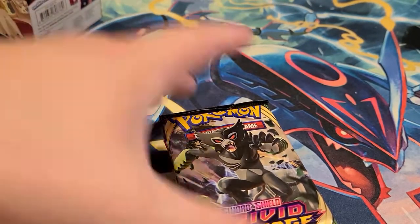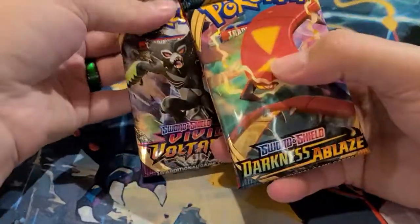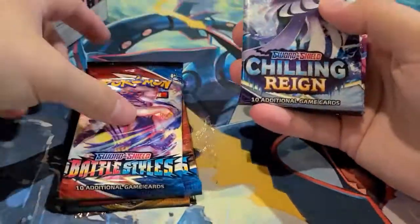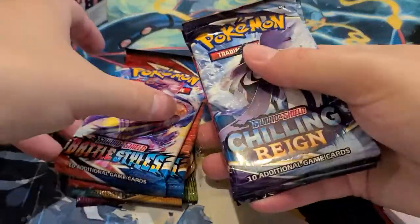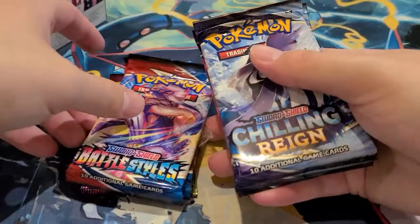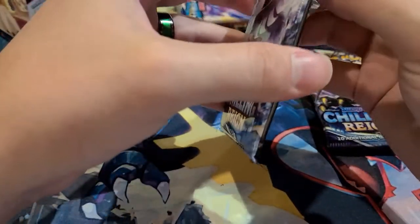Seven packs in here: a Vivid Voltage, Darkness Ablaze, two Battle Styles, and three Chilling Reign. We'll open Chilling Reign first and go from there.